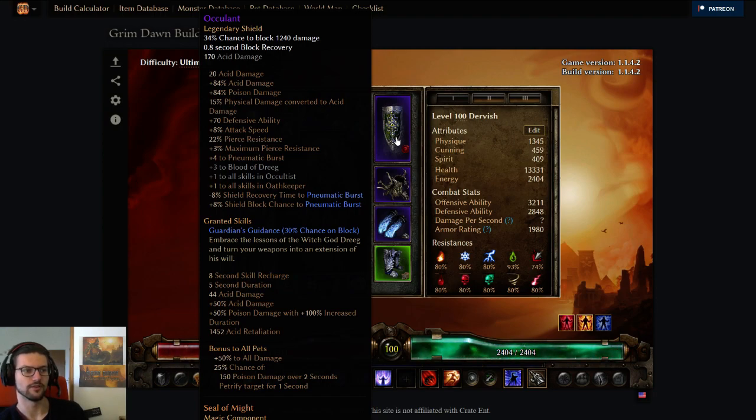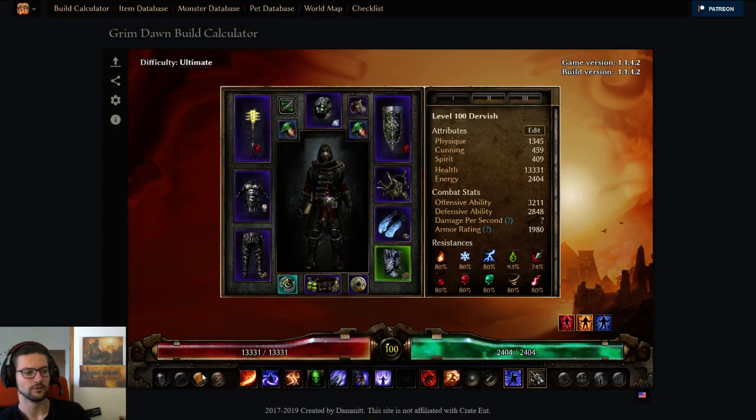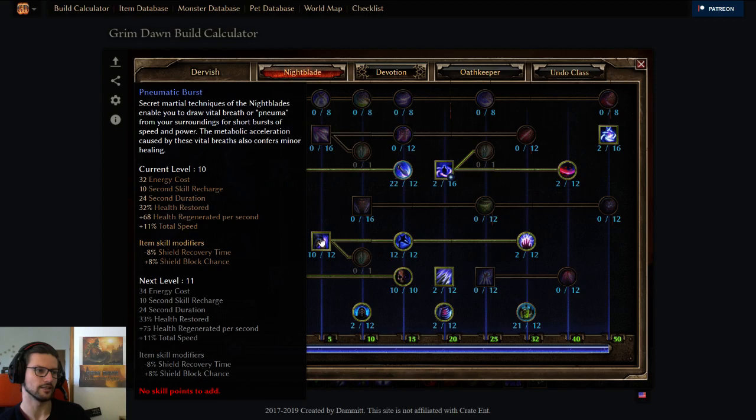For that, we also chose the shield that has the highest flat acid damage. In this case it's the Oculant. It also gives us 8% shield recovery time and 8% shield block chance to Pneumatic Burst, which kind of makes Pneumatic Burst at least a little bit useful for shield builds.